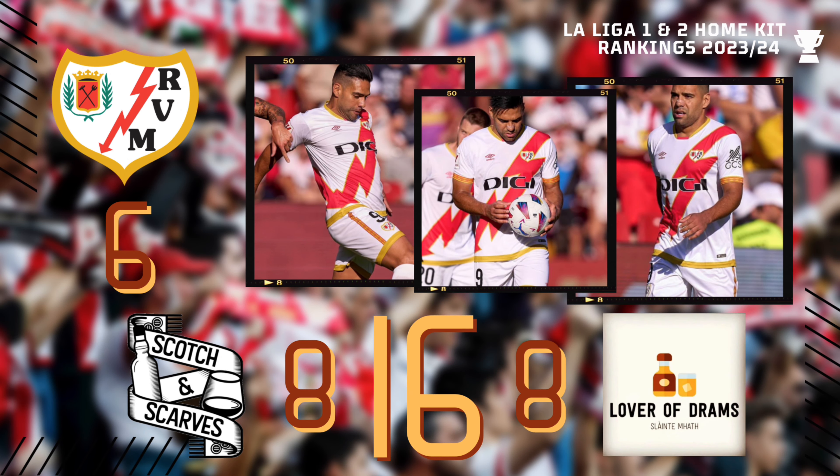Woof. The working class heroes of Madrid diving off the top rope like Jeff Hardy with this one. When your widely recognised style is a sash kit, it's difficult to find truly interesting ways to alter it — but the lightning bolt design is sick. And getting to see Falcao in his twilight years sporting this is truly a beautiful sight. Well done Rayo Vallecano.